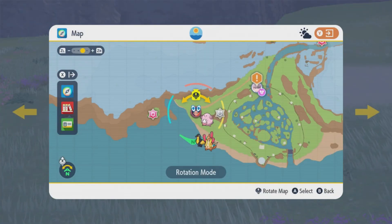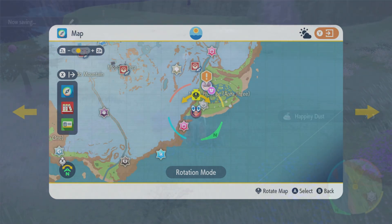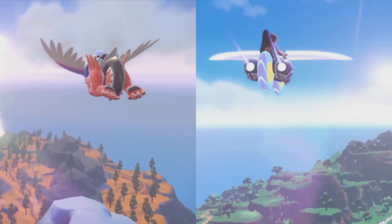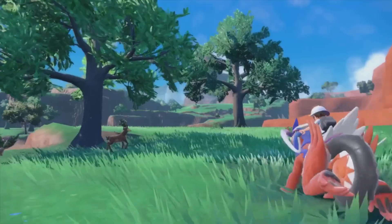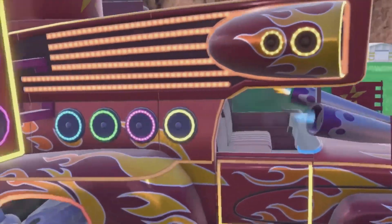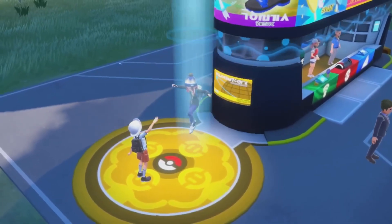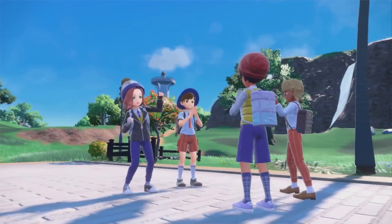So there you have it — if you want to farm XP, the fastest and best way is by defeating Chansey. I showed you the location, I showed you the setup with the Lucky Egg and the sandwich, now all you have to do is get out there and get your farm on. I hope you truly enjoyed it. If you're new to the channel, welcome — don't forget to subscribe at Carpool Gaming for updates, tips and tricks, and a whole lot more. Thank you for all your love and support, and I'll see y'all in the next one!